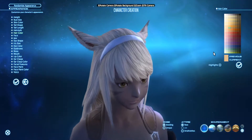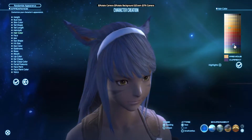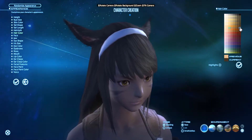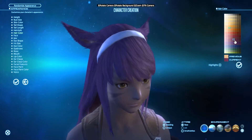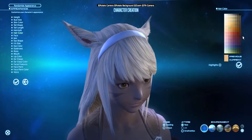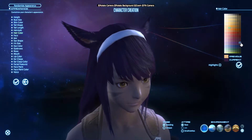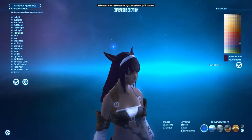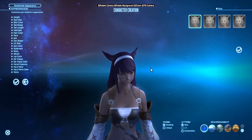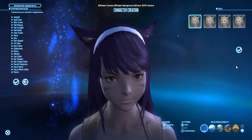Hair color — you can get some crazy hair colors, but we're going to go with something a little more realistic. I already have dark skin with white hair on another character, and red hair on a different one. Screw realism, we're going dark purple. Yeah, that was great.